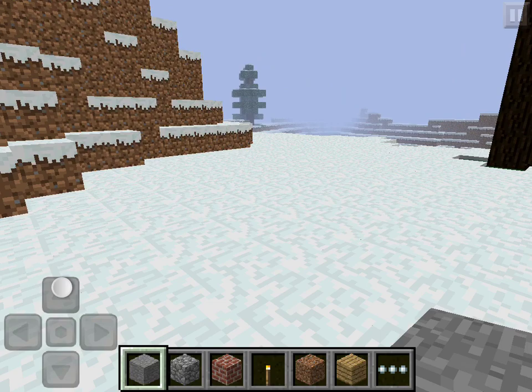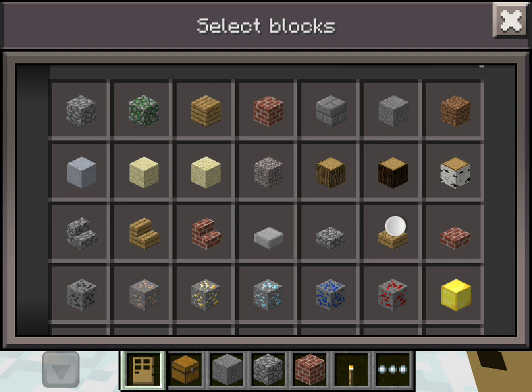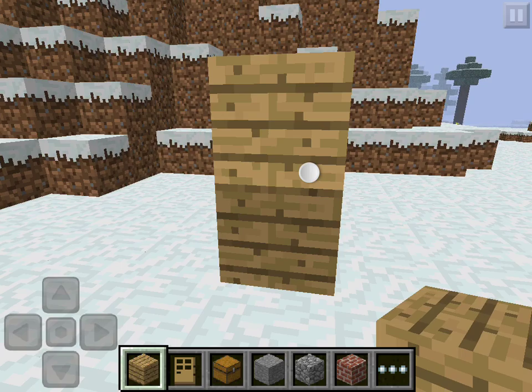So first of all, you want to get these materials: chests and a door. All require wood. You can get anything like wooden planks — just put two right there. Then get your chest and put one right there.